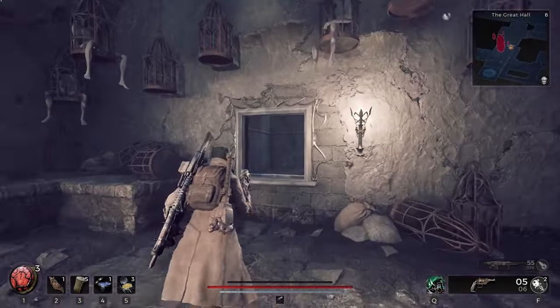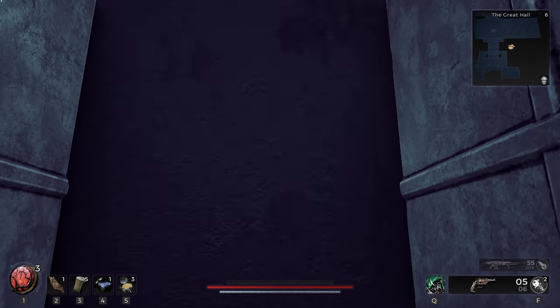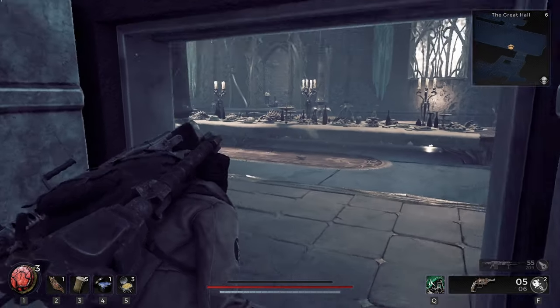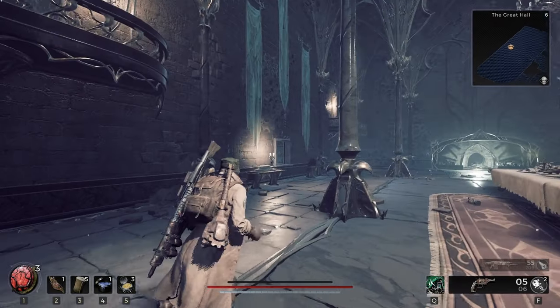These are how we get into the secret rooms — little elevators that you can use. Both of them connect at the back of the banquet hall. So once you've defeated the boss fight in the banquet hall, right behind that guy there are two elevators: one leads to one of the locked rooms, and the other one leads to the other locked room.